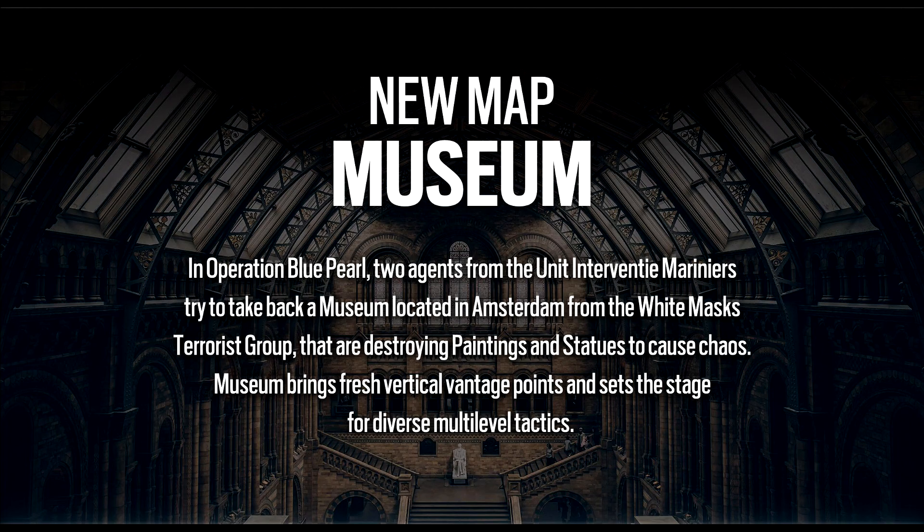The reworks have been pretty bad overall. Hereford and Skyscraper weren't great, Chalet was okay. The only good reworks have been Cafe, Clubhouse, and Oregon — the rest have been shit. Cafe was really good, Oregon was really good, Chalet was pretty decent. They also need to rework Consulate, which is a bad map. There are like six windows on every room, which is way too many.